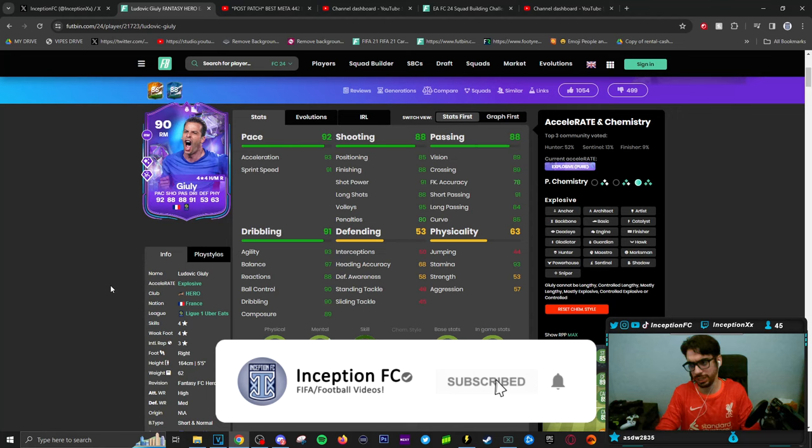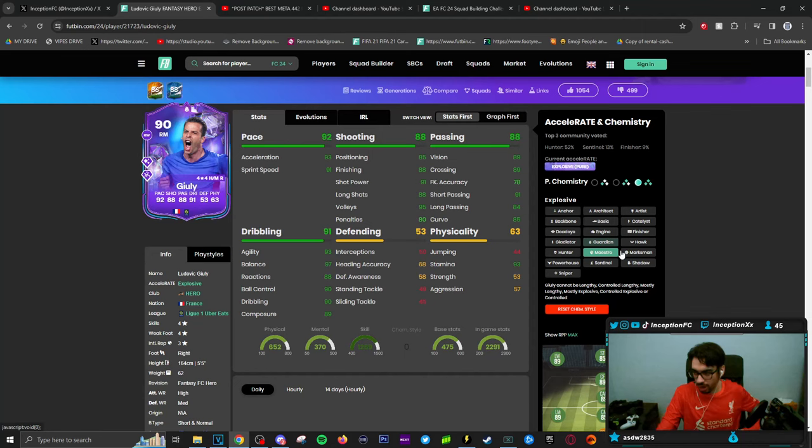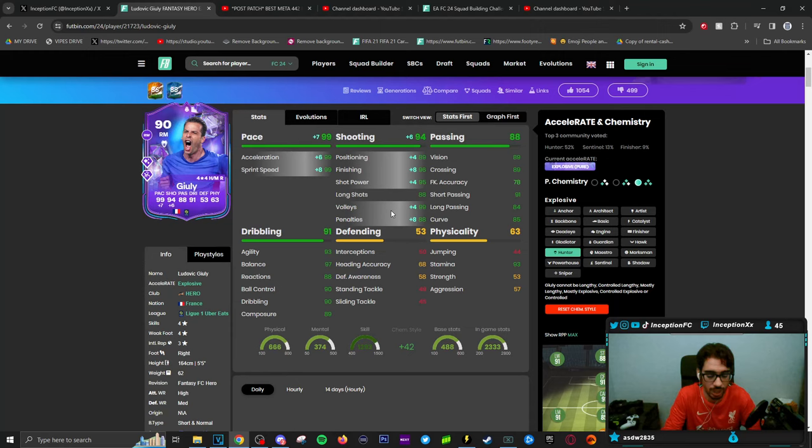Okay guys, final verdict on the new Giuli card. In regards to how this card performs in game, obviously as of right now giving him the hunter chemistry style is going to be the most ideal situation because it's going to be very important to boost his pace as well as his shooting to be as high as possible. Like the Alex Scott card, this is definitely a card that requires a double upgrade, but you can tell what his base mechanics are like.